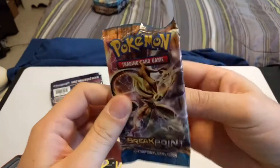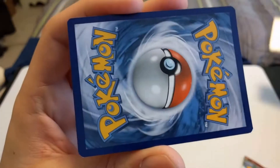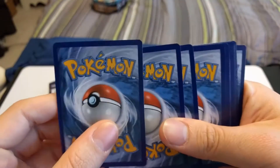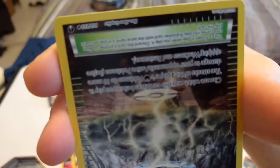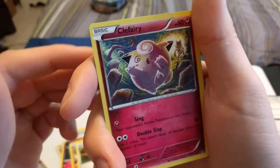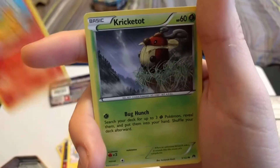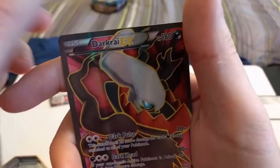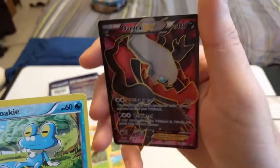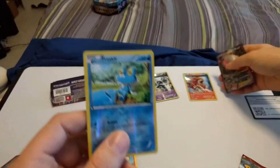I didn't say what pack it was — Breakpoint. According to Dariums — it's like I'm citing the Bible — Dariums 2:2 says Breakpoint has a lot of commons that are good in this set, so we'll get some good commons. Like a good bite. Pokemon Jesus. Reverse Valley. Great Ball. Clefairy. Chikorita. Shinx. Nummel. Crooked Top. Froakie Reverse. Pretty cool. And oh! A Darkrai EX — full art! Good thing we didn't do another quest; that would have ended the quest with a full art pretty fast. But that is an awesome, awesome card. Check it out, and we're not even done yet.